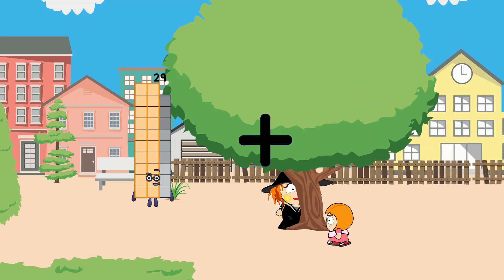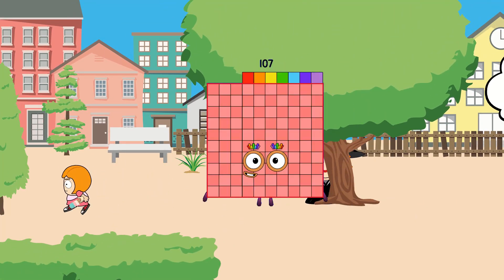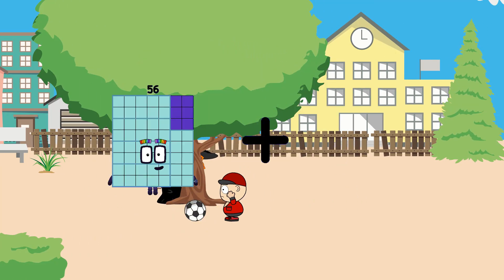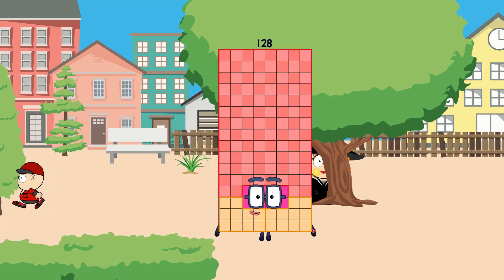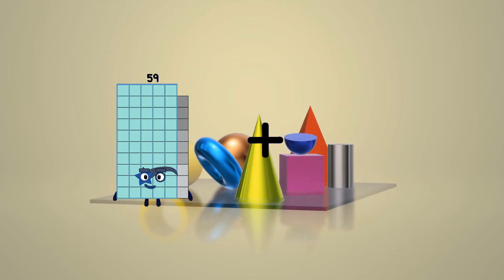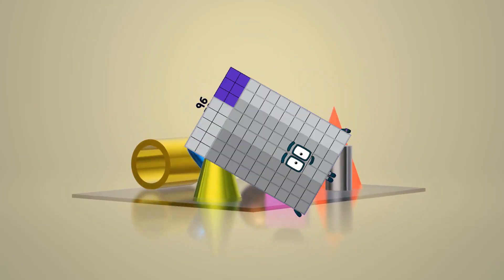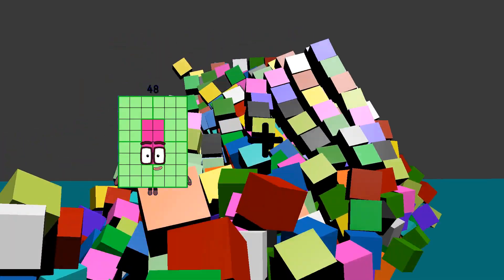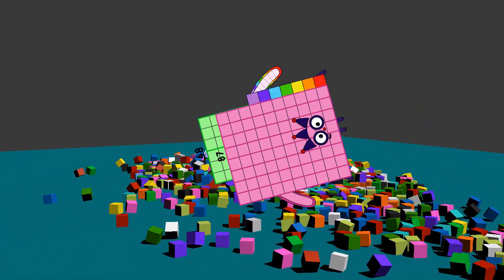29 plus 78 equals 107. 56 plus 72 equals 128. 59 plus 96 equals 155. 48 plus 87 equals 135.